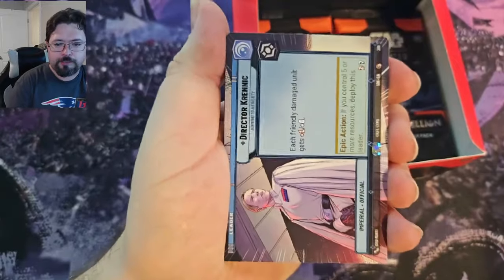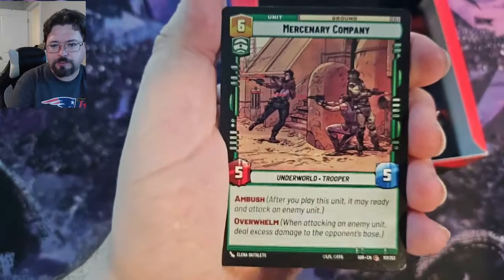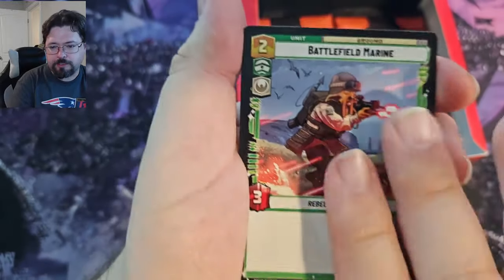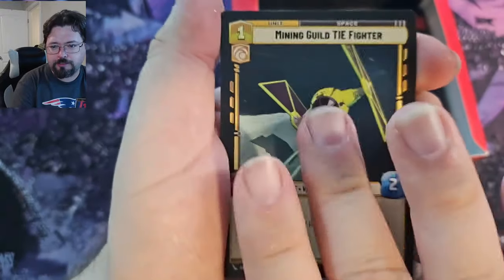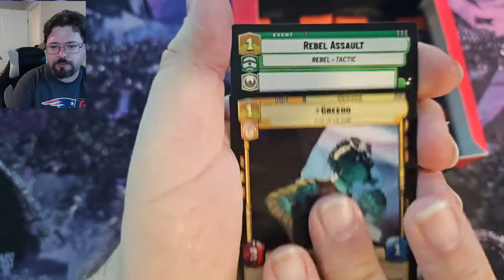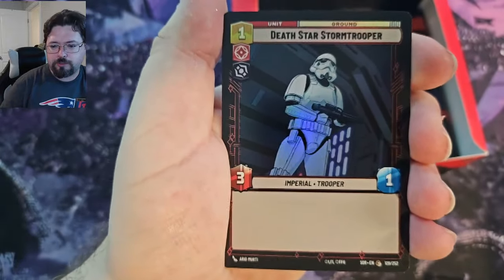We've got a Hyperspace Director Krennic, Administrator's Tower, Wilderness Fighter, Green Squadron A-Wing, Mercenary Company, A Restored Arc-170, Infiltrator's Skill, Battlefield Marine, Jawa Scavenger, Mining Guild TIE Fighter, Maximum Firepower, Power of the Dark Side, Greedo, Rebel Assault, and we have Admiral Ackbar for the rare, and a Death Star Stormtrooper for the Common Foil.